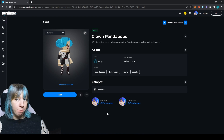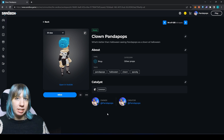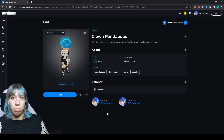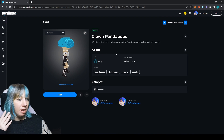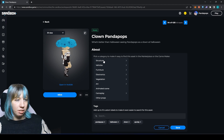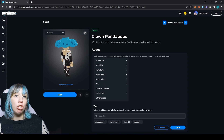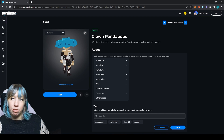Once you have minted, everything is locked in, so make sure that you are happy with your asset and that it has been tested in GameMaker. Make sure the name of your asset is what you want it to be and that the description is how you want it. In the About section there are also new tags — preset tags you can select as well as 10 additional custom tags you can add yourself.